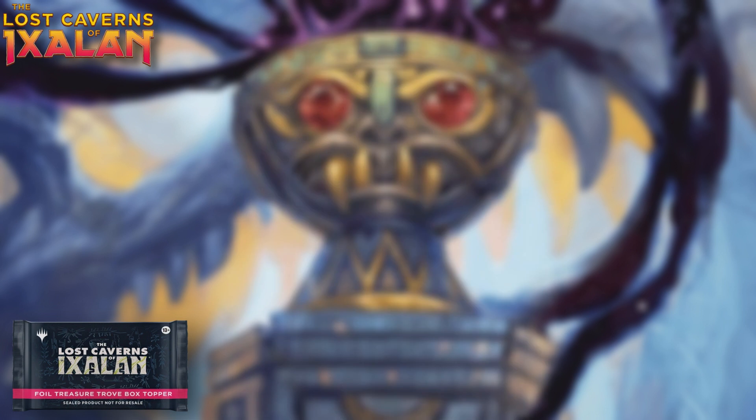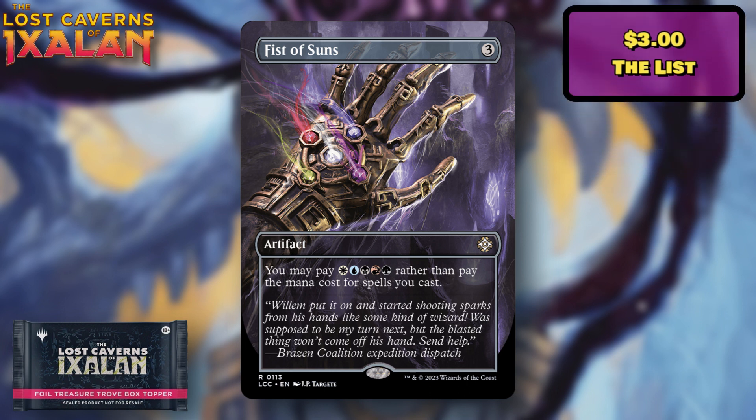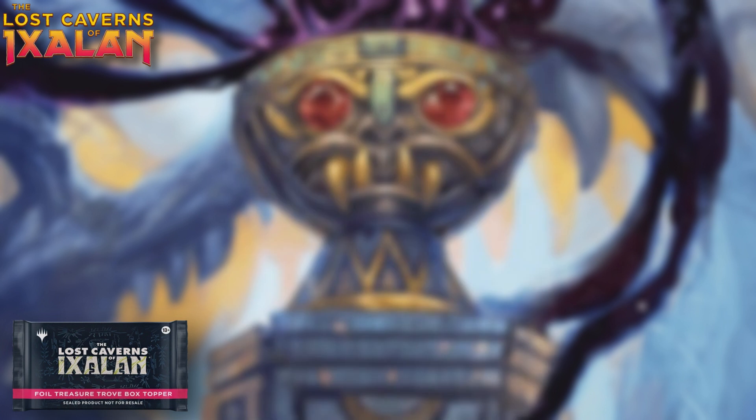Fist of Suns — and you can't tell me that doesn't look like an Infinity Gauntlet. It's a good card, last reprinted as part of The List. It's not a staple by any stretch, but in certain five-color decks it can be pretty good. About $3 at the cheapest, so nothing crazy in terms of value, but it makes sense to give it a more widely accessible reprint.